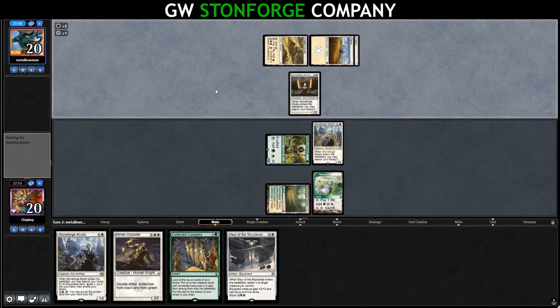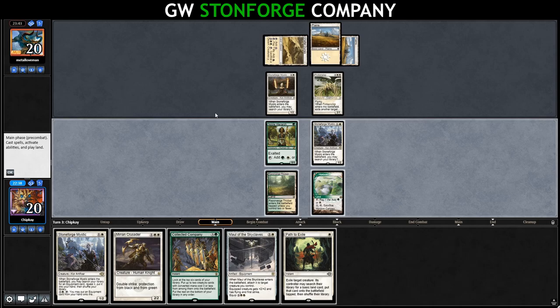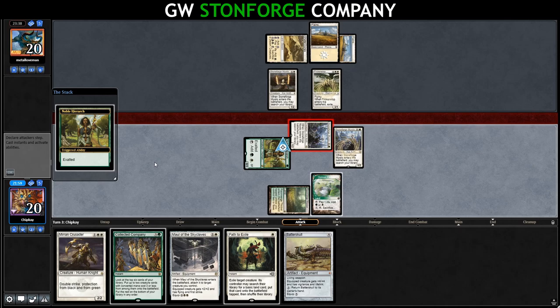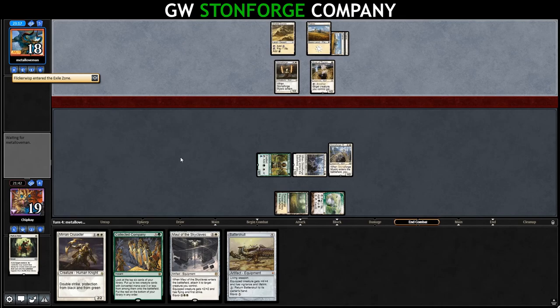We pass. They play a Shefet Dunes and run out a Flickerwisp, flickering their own lands — they might have Path to Exile. They pass to us. We get our own Path to Exile, which is pretty cool. We want to hold it up because they'll want to put the sword on the Flickerwisp. We activate Stoneforge, run out Batterskull, and get in with our Stoneforge with Exalted. Opponent takes it down to 18. Then they play Giver of Runes and swing in for 3. We'll just path that now — it gives them the land they need to equip the sword, but I think we can afford that for now.